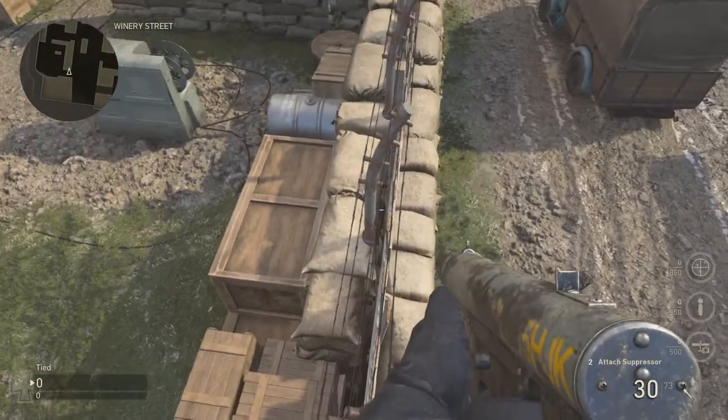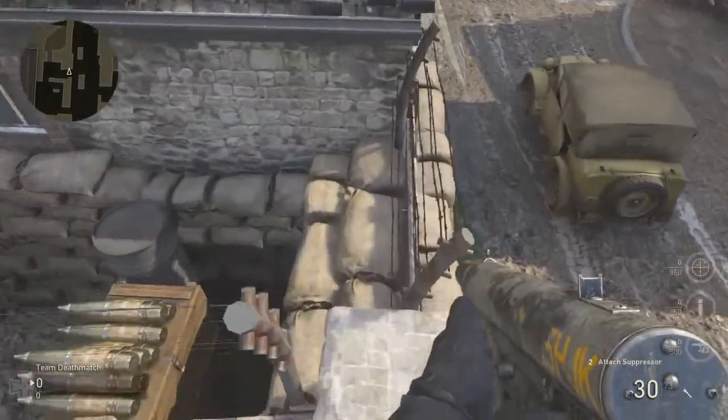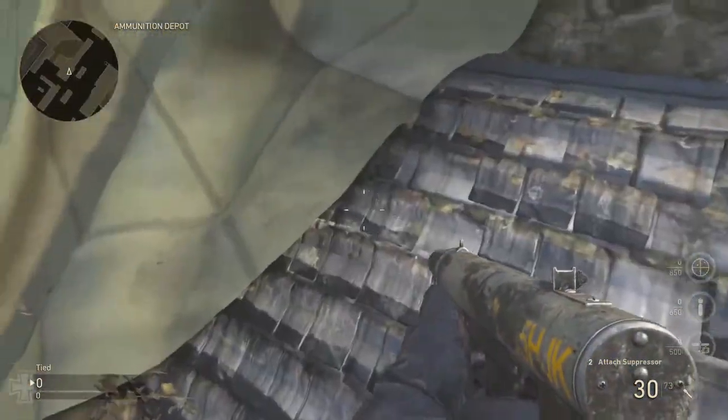Once you're on top of the fence, you're just going to jump straight across onto a barrier, walk the barrier to the end, and then once you get to the end, you're going to jump straight across onto the other barrier and you're on the roof. That easy.